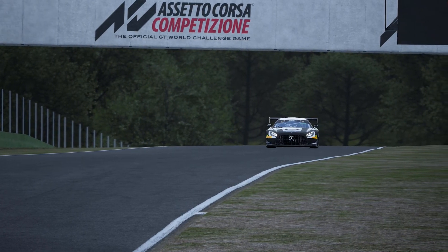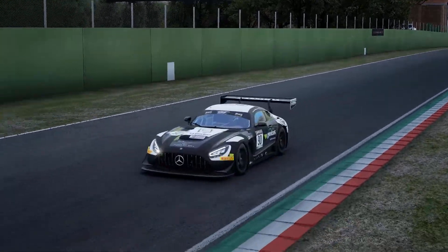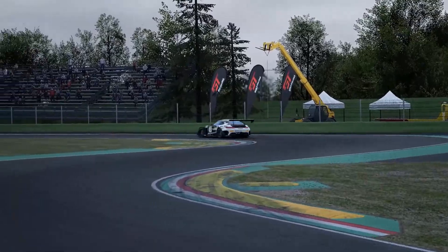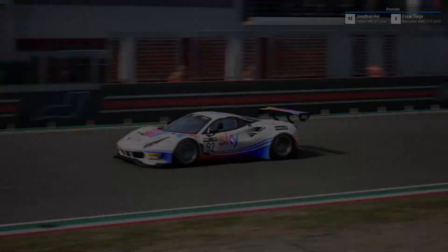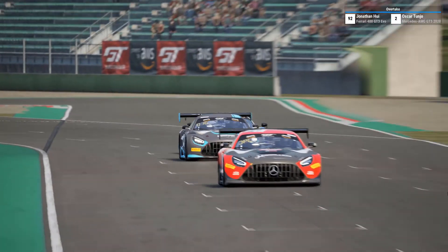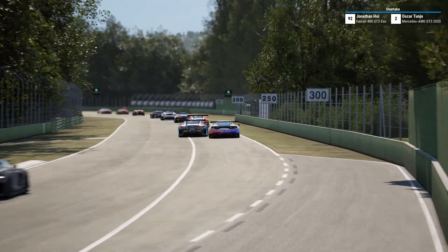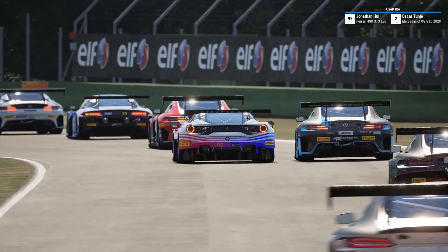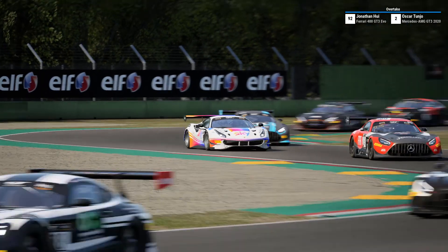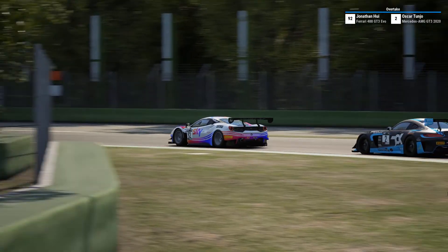With the exception of one chicane, I love the way it flows — it's a cracking little roller coaster and Kunos have done a great job with it. For the 2020 World Series we also get two new cars: the 2020 Mercedes and also the Ferrari 488. We also get all of the team details and liveries, which is great because there's some cracking stuff in there.